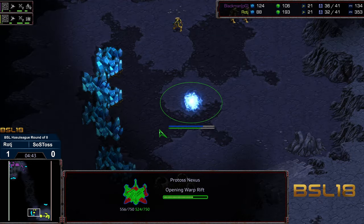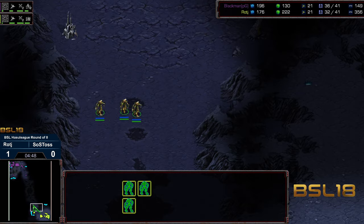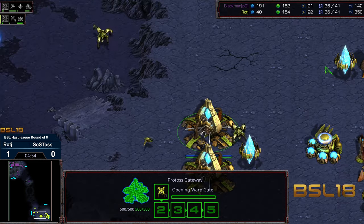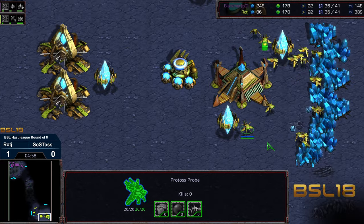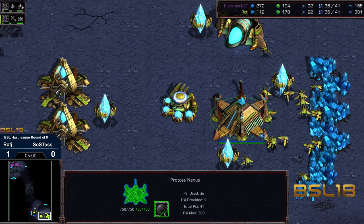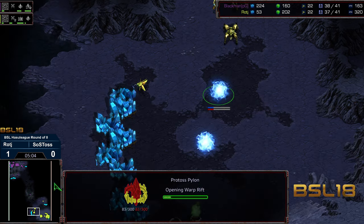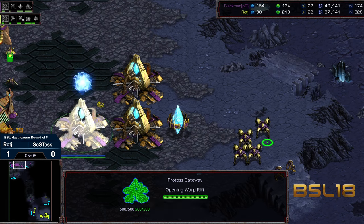Normally I would be like, this is very strong against a Nexus opener like this. But again, it's going to come down to the ramp architecture creating a bit of chaos as far as the game plan. I think there is a world where a fast Robotics with support bay or some additional cannons can defend this. Single Zealot marching forward to go ahead and get the scouting information.